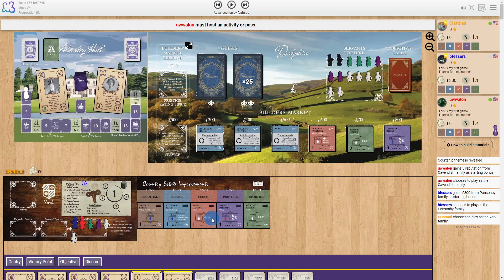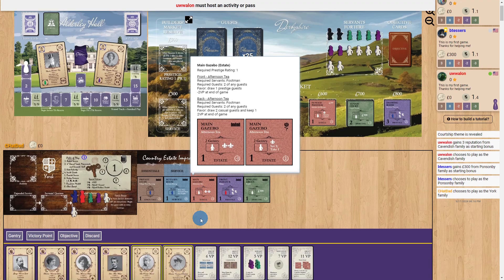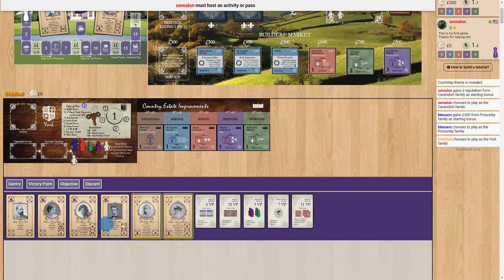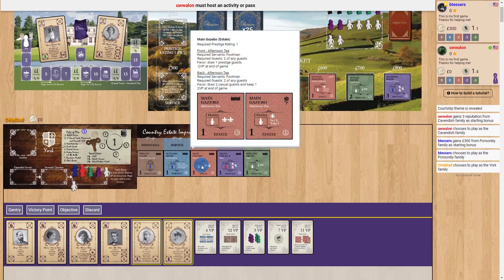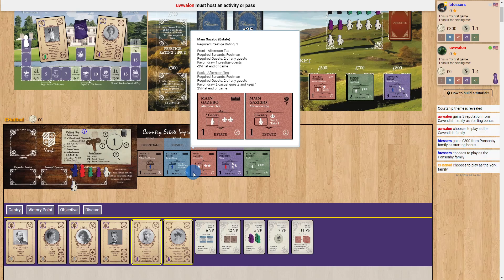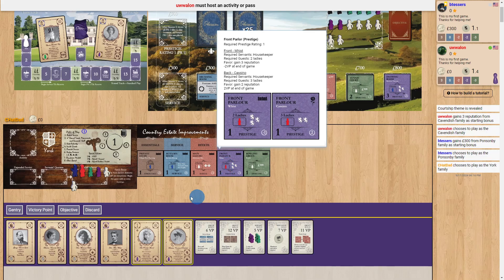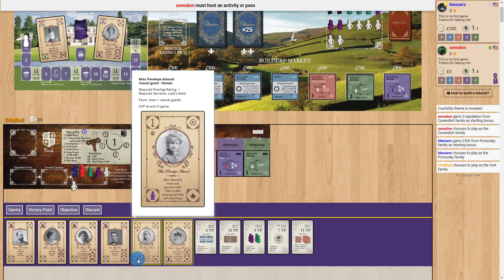When you pick an activity based on one of your improvement items, that activity will have a requirement for servants and a requirement for guests. Your possible guests are your hand of cards — you start out with four from your starting family and then two random ones from the casual deck. For example, this one requires the footman and two gentry — gentry just means any people. Some require ladies specifically, and this one requires two family members. If a guest also has servant requirements, you must fulfill those too.